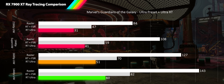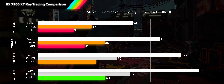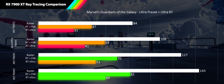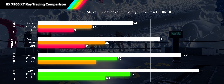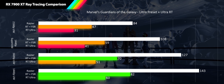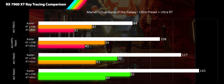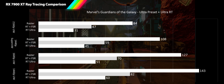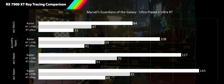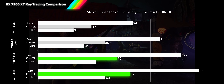Enabling FSR quality gives middle-of-the-road scaling: 4K sees a 51% improvement, 1440p super ultrawide 44%, and both 1600p and 1440p ultrawide 37%. This moves 4K into acceptable territory and 1600p into smooth gameplay, putting both at 70 and 82 FPS respectively. With numerous reflective surfaces throughout the game's spaceships and stations, ray tracing may be worth the performance hit for 1600p and 1440p ultrawide users.